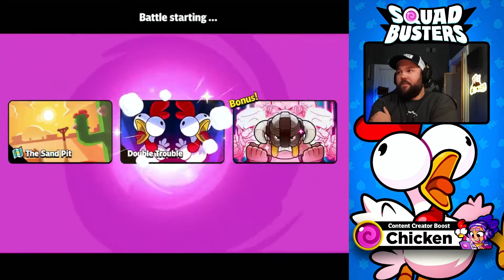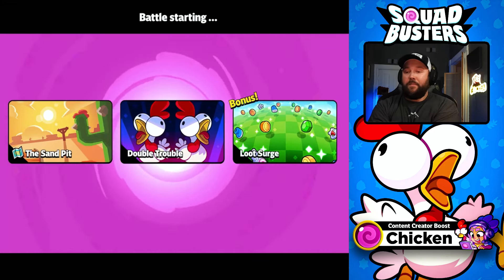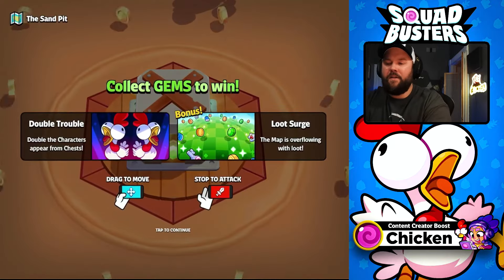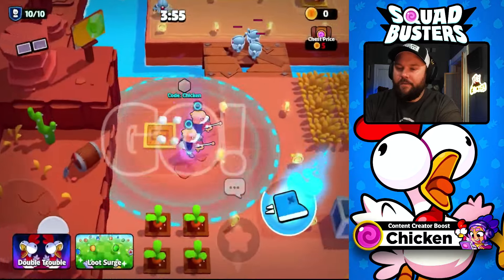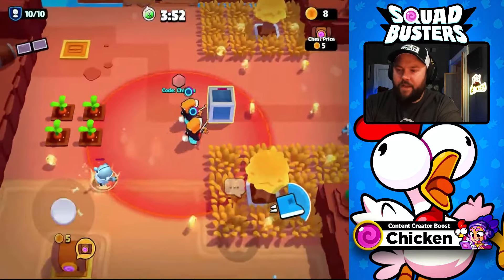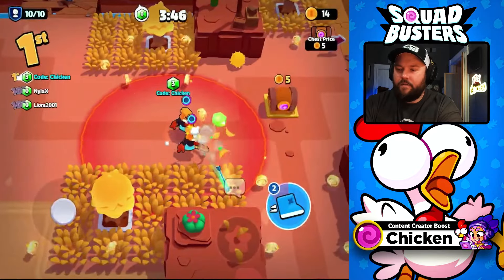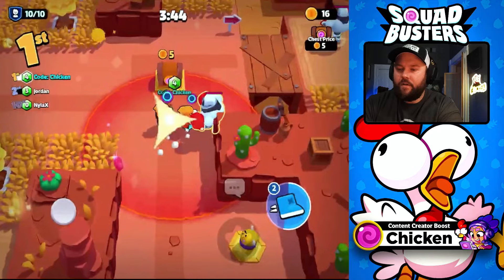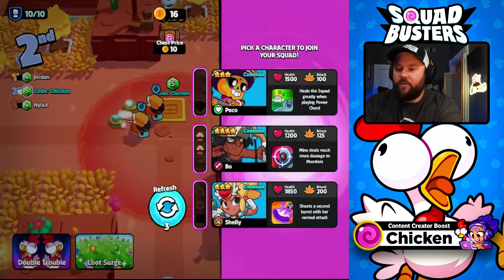Traitor and Bow — you can use that, and it doesn't have to be with Bow; you could use the Traitor with resource troops. I find the best way to play Squad Busters in general is to pick resource troops at the beginning, and then as you unlock more chests, focus on unlocking the stronger troops as you go. That's kind of the baseline — there are ways to optimize that for sure.